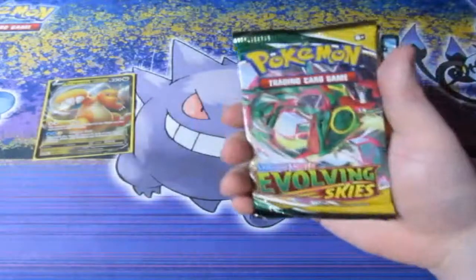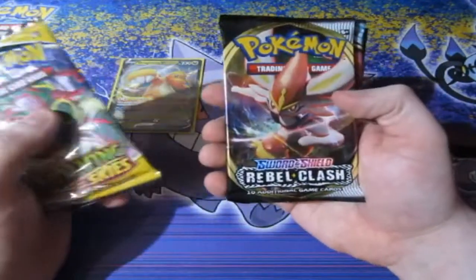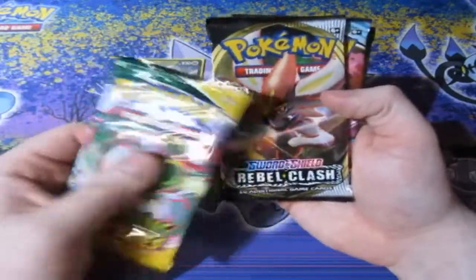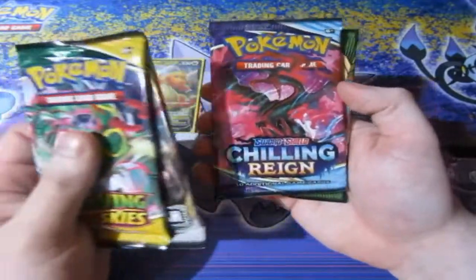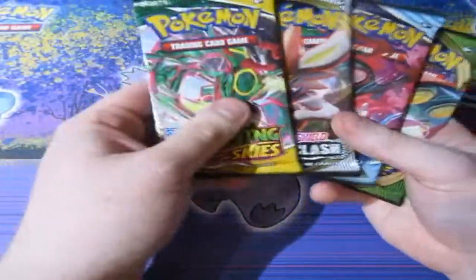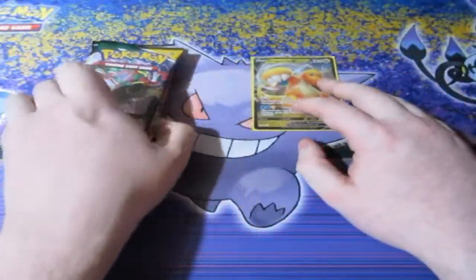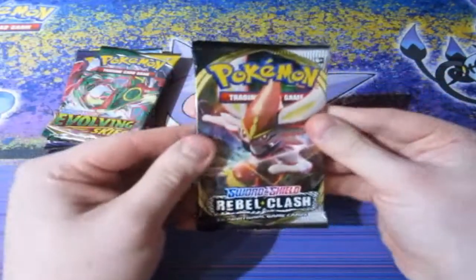Let's sleeve this up - we've got two sleeves. The four packs in this box are: Evolving Skies - one of my favourite sets, though it hasn't been kind to me; Rebel Clash - still hunting for the full-art card; and Vivid Voltage for the fat Pikachu. Amazing sets. I love them, even though a lot of people say Rebel Clash isn't a good set. Let's stop talking and get started with Rebel Clash.